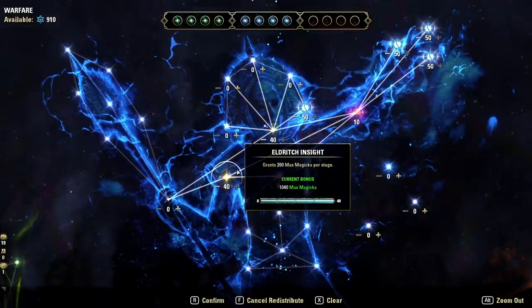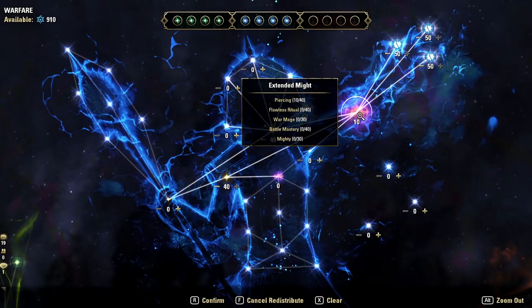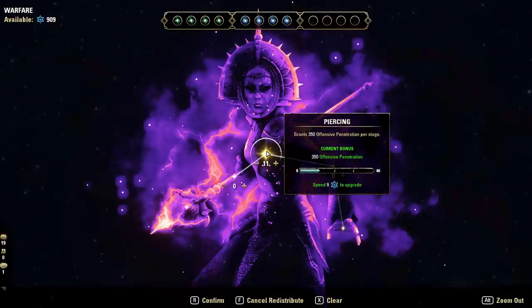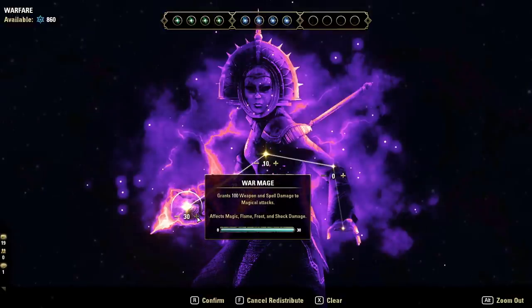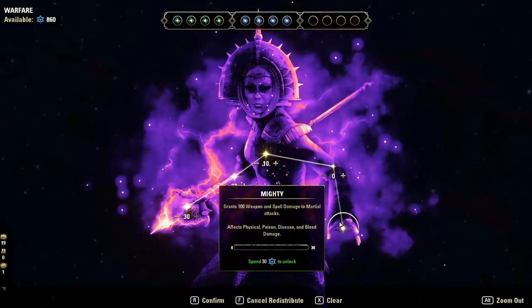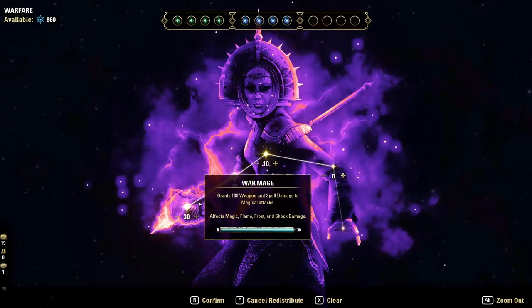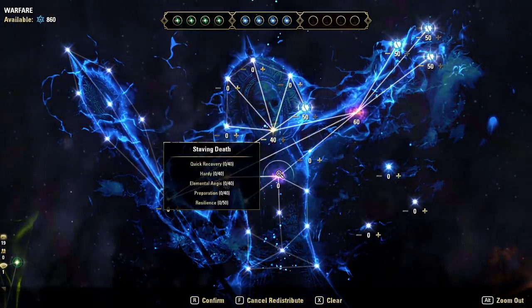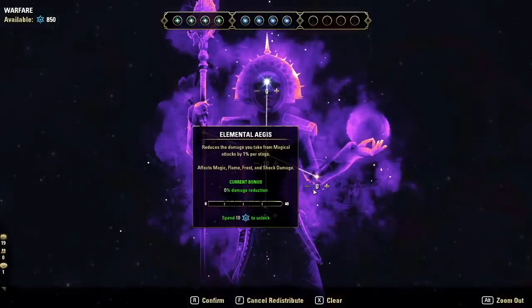Around 900 CP you can start thinking about defenses, but first one more damage star to be aware of: back in Extended Might, go down the pathway past Piercing to Flawless Ritual — increases your chance to apply status effects — and then War Mage, which gives 100 passive spell damage to magical attacks. For a stamina build, get Battle Mastery and Mighty instead. These are all passive stars.